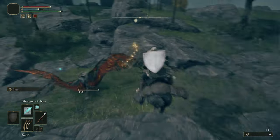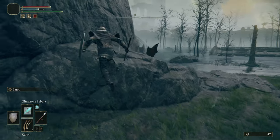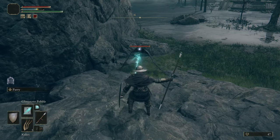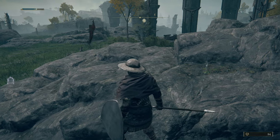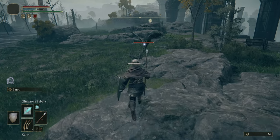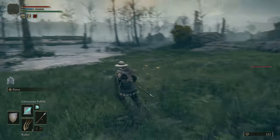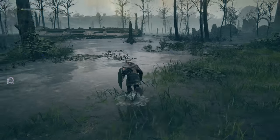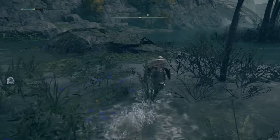Do we do less damage from horseback, even with sorceries? We have to test this because I was one-shotting them on foot. Yes — you do less damage while on horseback. Melee I could kind of understand, but I'm not sure I agree with it for sorceries. Why would that do less damage?